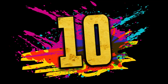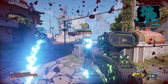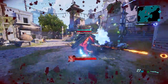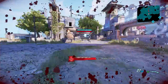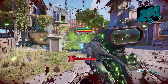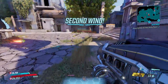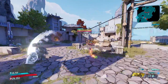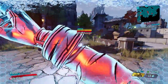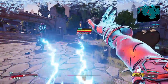Coming in at number 10, let's start things off with shields. There are quite a few really bad options for shields in Borderlands 3, but for my money the worst of the worst is the Rectifier. This shield's special ability is that when depleted, it will shock nearby enemies. And while that doesn't sound that bad, this shield just does no damage with its special ability. It's basically like you're tickling their shields, so you're left with a depleted shield and enemies just laughing at you.